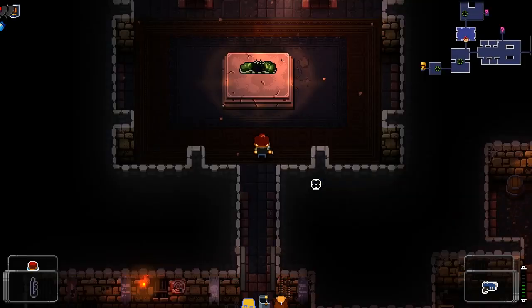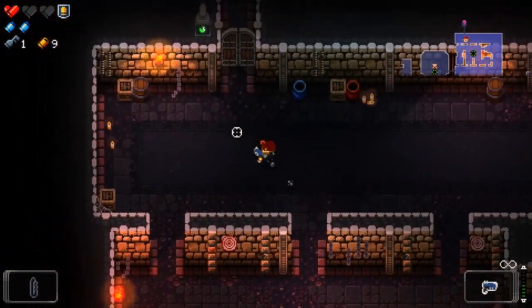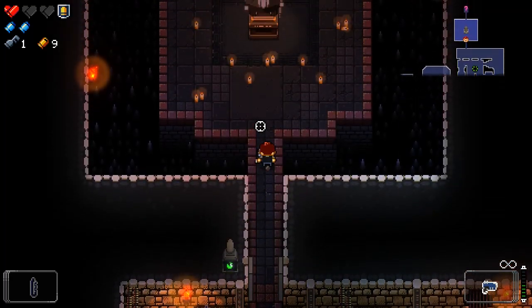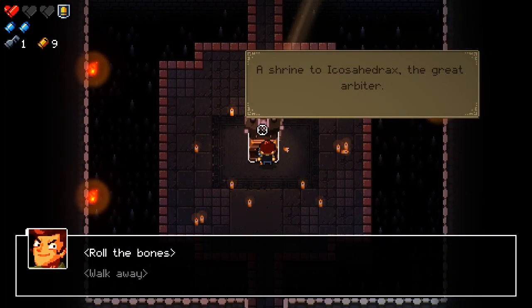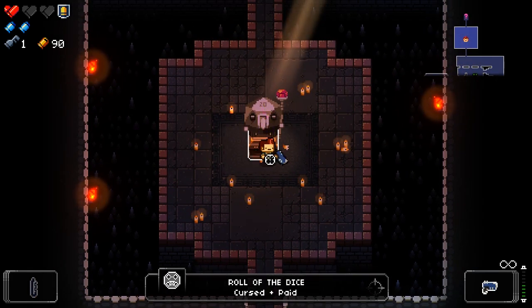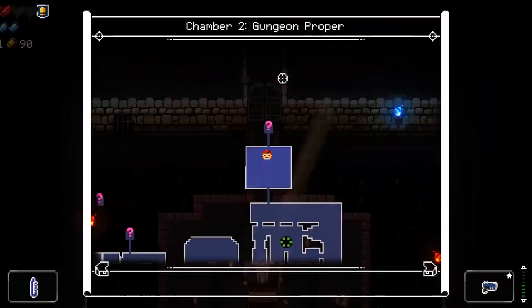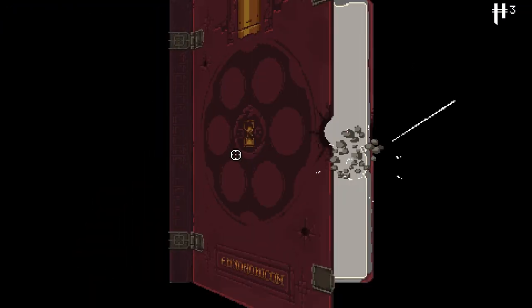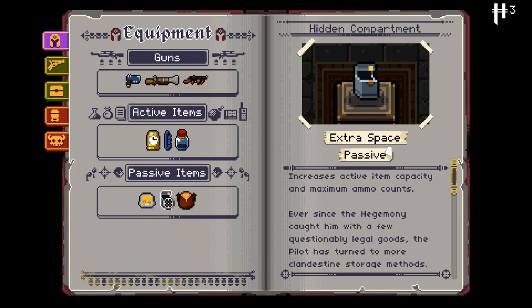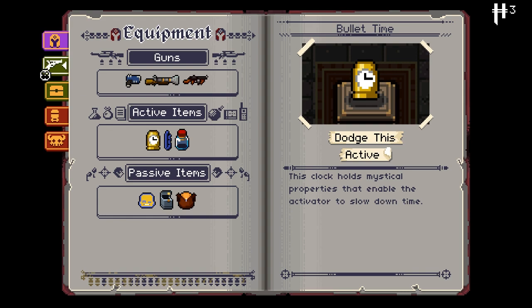Alternatively, it explodes. Well, that's not friendly. What's this? Great Arbiter — roll the bones, cursed and paid. So I'm cursed now. How am I cursed? Backpack — extra space. I'm invincible. I don't know how I'm cursed.